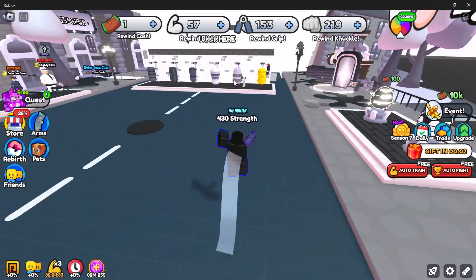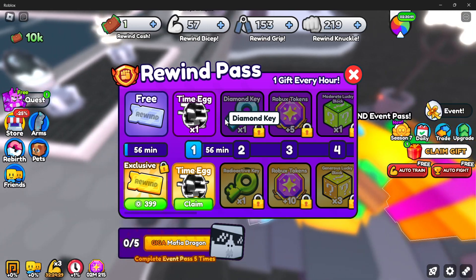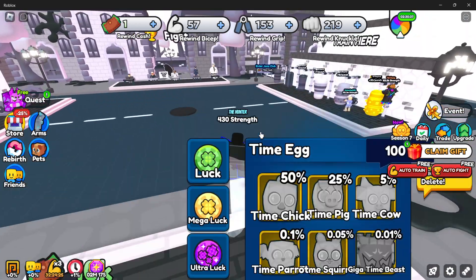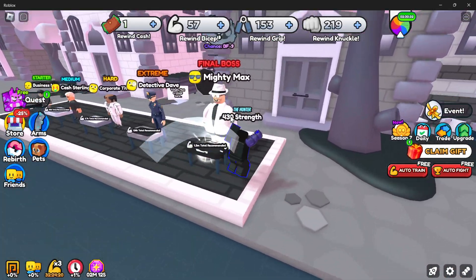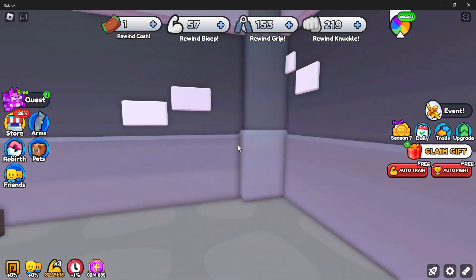They have also added the new Jazz Club in this update, so hopefully by the end of this video I'm going to get there. They have time eggs and stuff in here, their Rewind Pass, there's eggs, there's punching bags, dumbbells, hand grippers, and then bosses to fight here, but then we see totally not a sewer here.